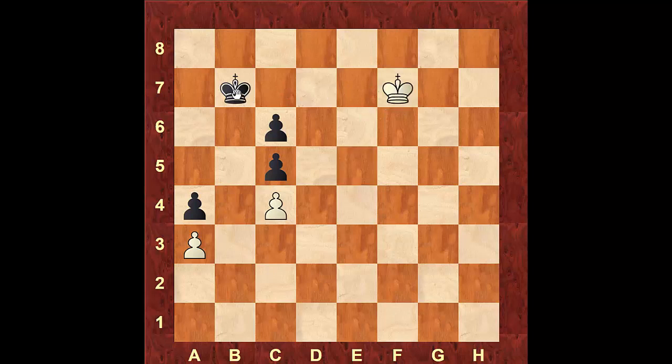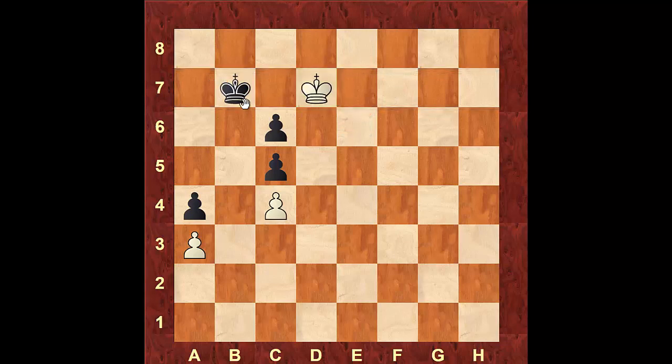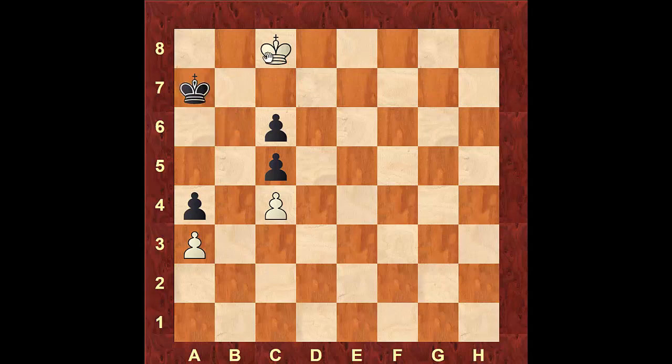Let's say black retreats — white will maintain the opposition with an odd number of squares between them. From here, no matter where black goes, white will be able to outflank him. If black goes up to b8, white will outflank him by advancing going down. If black comes to protect the pawn, white will regain the opposition. Now all black has to hold on to the pawn is the square b6, but white will outflank him again — black moves down, white advances moving up.